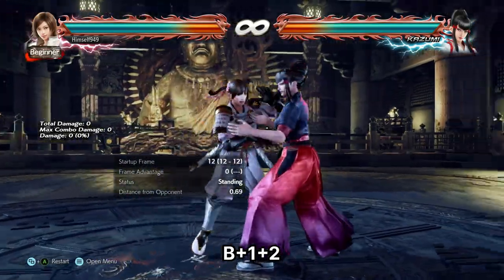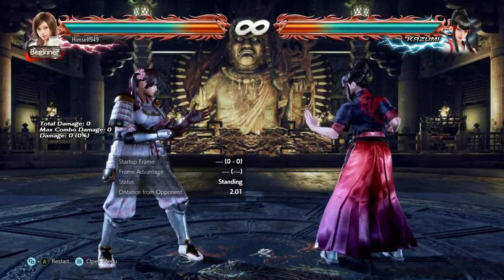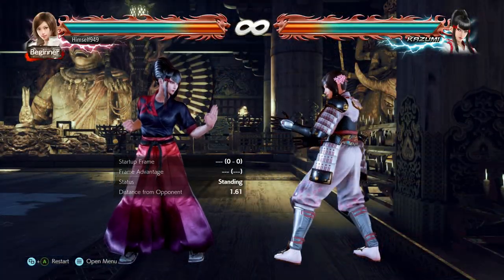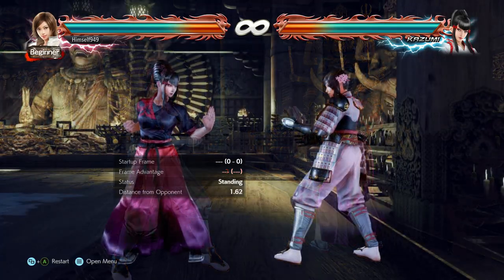Cherry Blossom is back 1+2. It's a 12-frame throw that does 40 damage. Now in the open, there's nothing special about it. At the wall though, it's a different story. If your back is up against it and they break the throw, you switch positions — so it's a nice escape route.